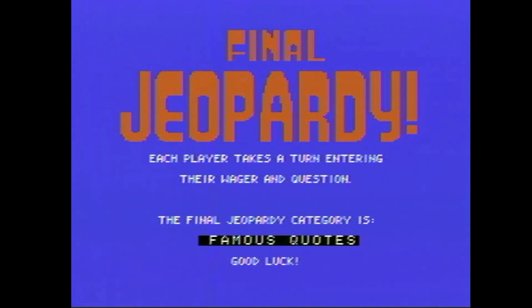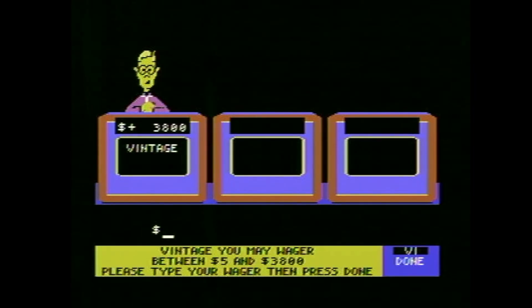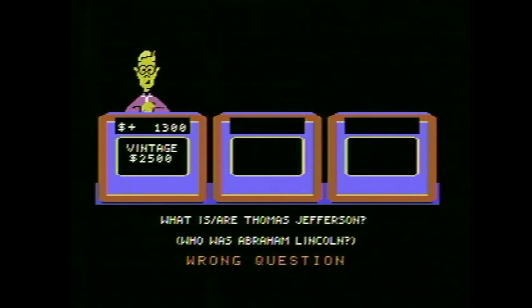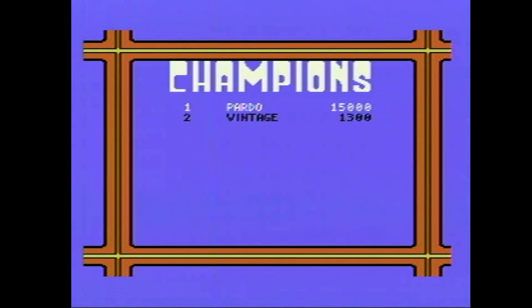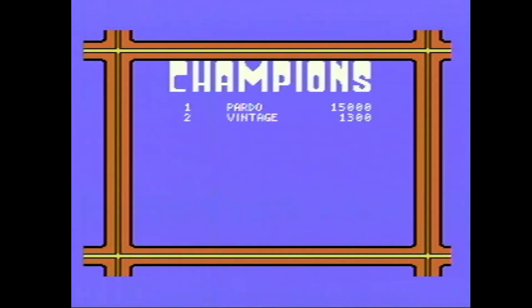Each player takes a turn entering their wager. Final Jeopardy category is Famous Quotes. George, I think, was in the lead with over 5,000, so I'm probably gonna have to wager at least 2,500 or something. He called our system 'government of the people, by the people, for the people.' I was thinking it was Jefferson but... At least I'm on the champions list with a whopping 1,300 points. Definitely shouldn't have rushed that Final Jeopardy question — yeah, that was pretty dumb. They didn't actually say what the other contestants did in Final Jeopardy, nor did it give us an actual final tally.